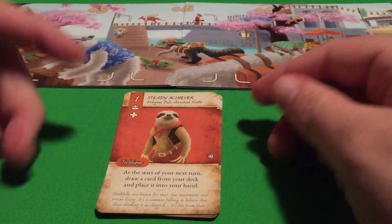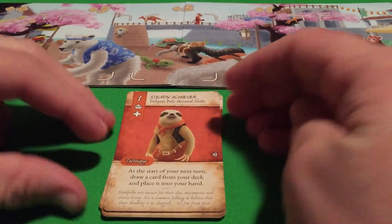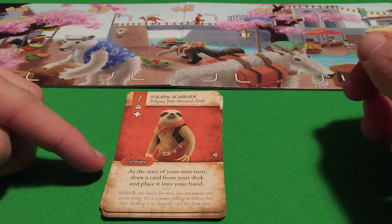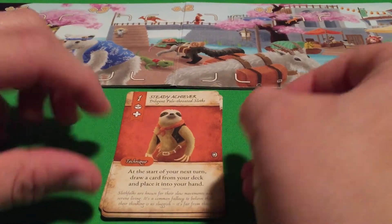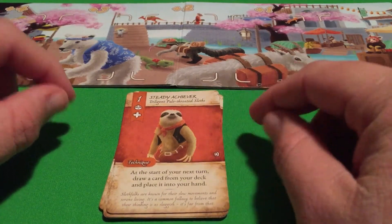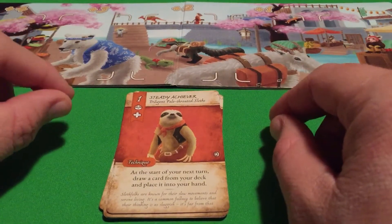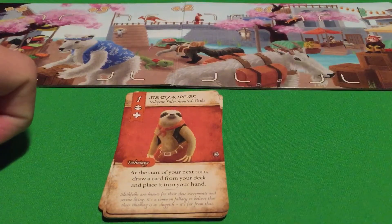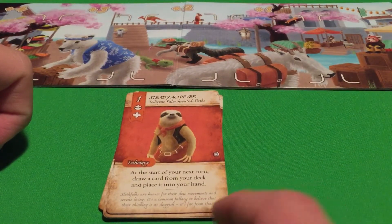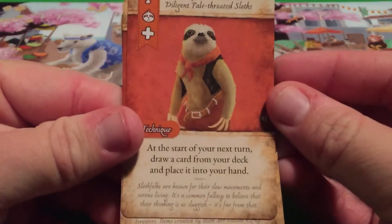So the first one here is the Steady Achiever, who is the representative of all of their stuff. This is a Technique card. It says: at the start of your next turn, draw a card from your deck and then place it into your hand. So this is a Technique that won't fully resolve until your next turn. You'll play this card, it will stay in play, and then at the start of your next turn, you're going to draw a card from your deck and place it into your hand. Then you'll be able to discard this card.